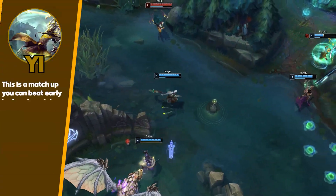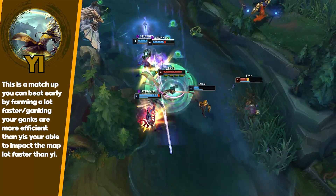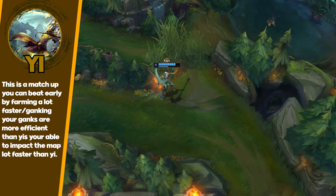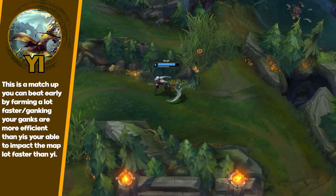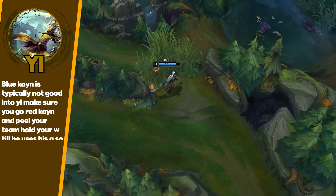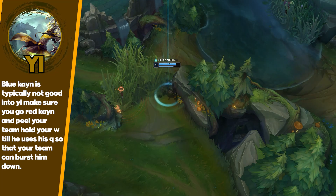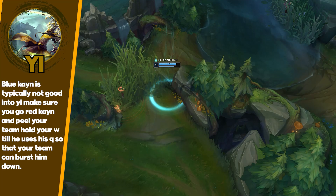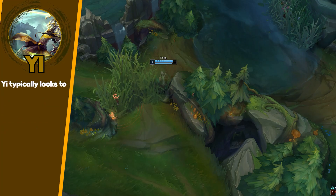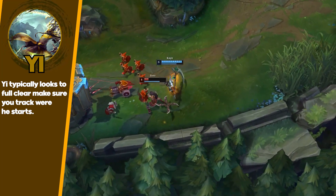Next is Master Yi. Master Yi is a very tricky matchup — he can pretty much counter both of your forms. He builds a really annoying build, like Trinity Force and stuff, so Blue Kayn can't really burst him, especially with his W and the damage reduction he has. And Red Kayn — he can just Q your W and pretty much shred you and one-shot you. You don't have enough damage to kill him. In this matchup it's one of the rare cases where you can actually beat him early game since he clears a lot slower than you. You have a faster clear, better gank angles with your E, and better gank setup with your W. You can actually find a lead against the team early if you play the map properly. Red Kayn would probably be best — hold your W in teamfights, use it to knock him up, and he'll get bursted down pretty easily.